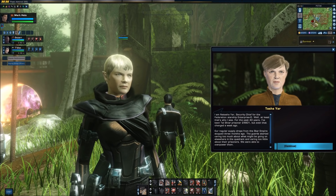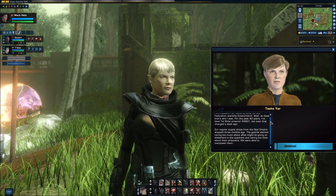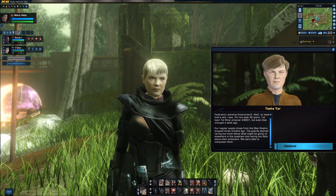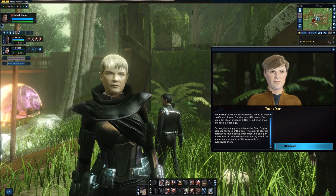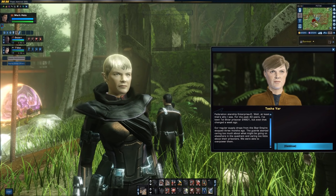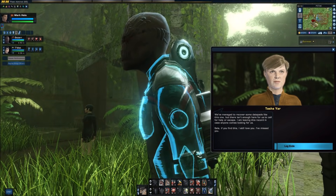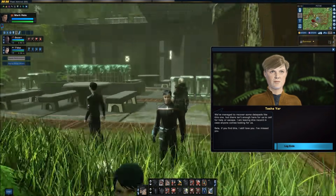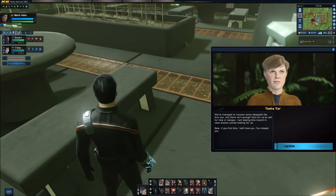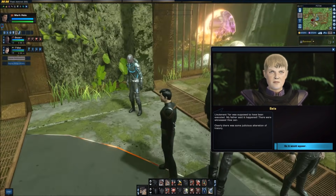'I am Natasha Yar, Security Chief for the Federation Starship Enterprise D. Well, at least that's who I was. For the past 40 years, I've been Tal Shiar Prisoner 24601. But even that changed a week ago. Our regular supply drops from the Star Empire stopped three months ago. The guards started caring too much about what might be going on elsewhere in the quadrant and caring too little about their prisoners. We were able to overpower them. We've managed to recover some data pads like this one, but there isn't enough here for us to call for help or escape. I'm leaving this record in case anyone comes looking for us. Sela, if you find this — I still love you. I've missed you.' Lieutenant Yar was supposed to have been executed. My father said it happened. There were witnesses.